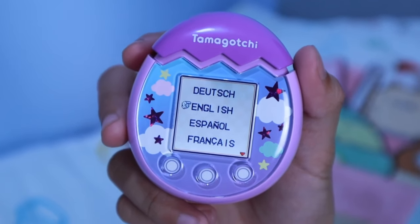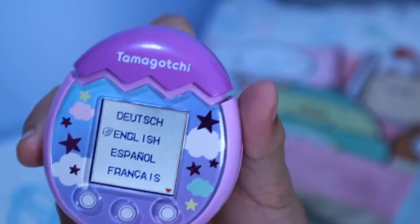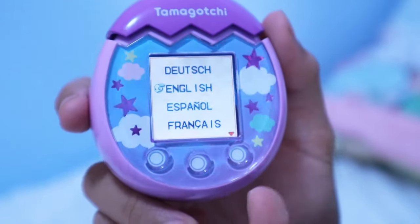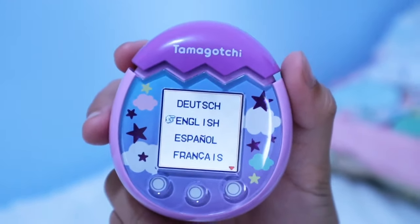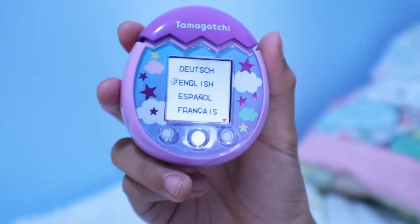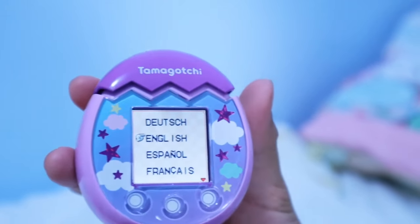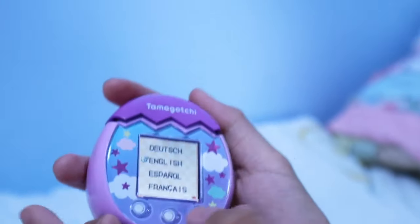So this is the Tamagotchi Pix. It requires two triple-A batteries to get working, so make sure you get an adult to help you. This is the A button, this is the B button, and this is the C button. A is for the next page or just keep going. B is to confirm something, and C is to go back or cancel something. We're gonna first pick our language — we're gonna do English — so we're gonna click the B button to confirm it.